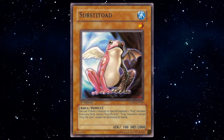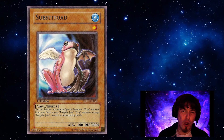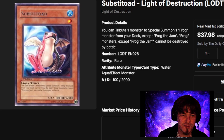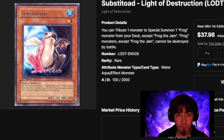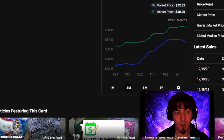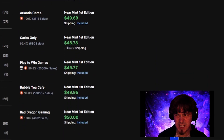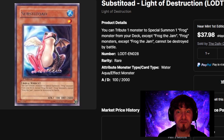The first card on today's list is none other than Substitode. Substitode has only one printing from Light of Destruction as a rare. And as that rare, it might be one of the most expensive rares, if not the most expensive I've ever seen. Near Mint Substitodes are selling for about $40 — $40 minimum. We see them at $38, $39, $50. That is quite the jump. So that is for a rare Substitode.